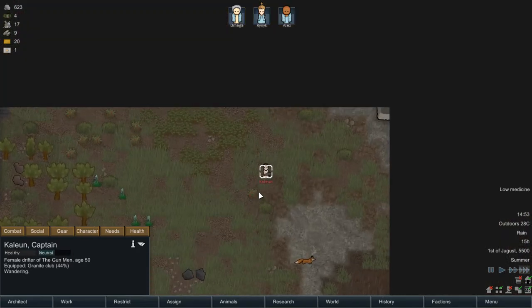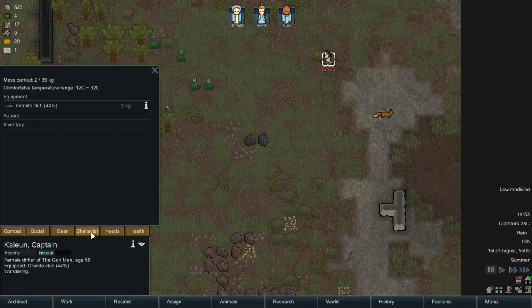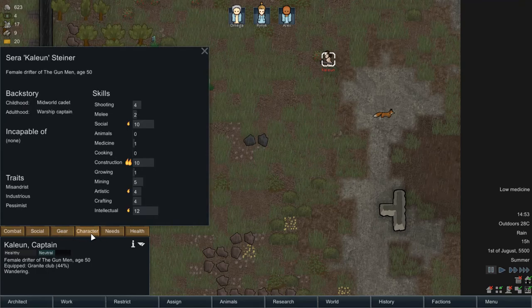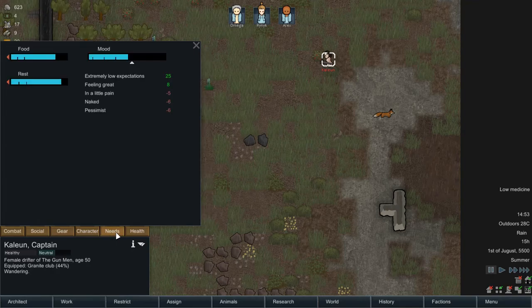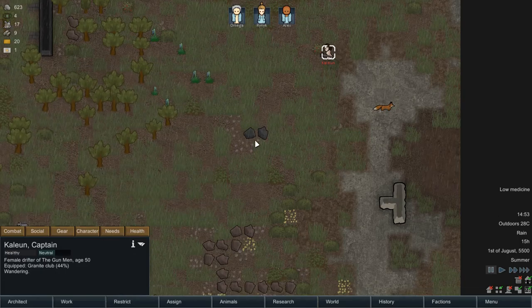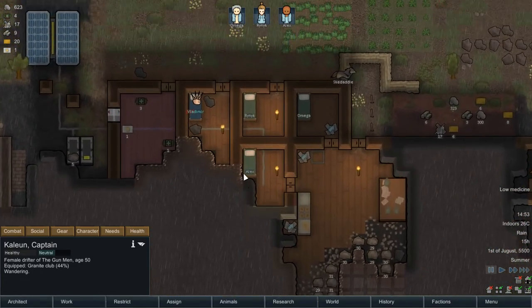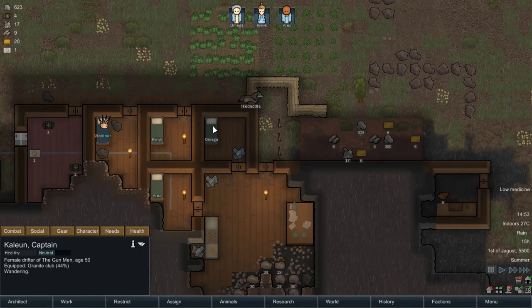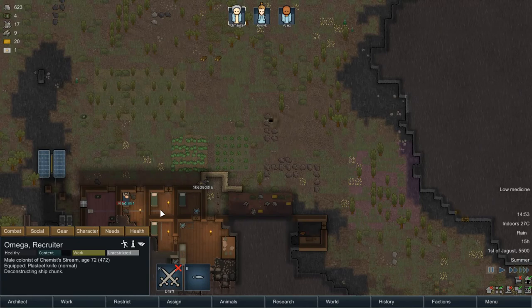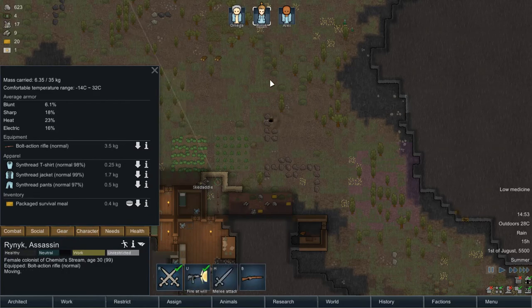A group of pirates - not again! Now what have you got? He's just got a club. Oh, he's good at construction - maybe we should capture him.